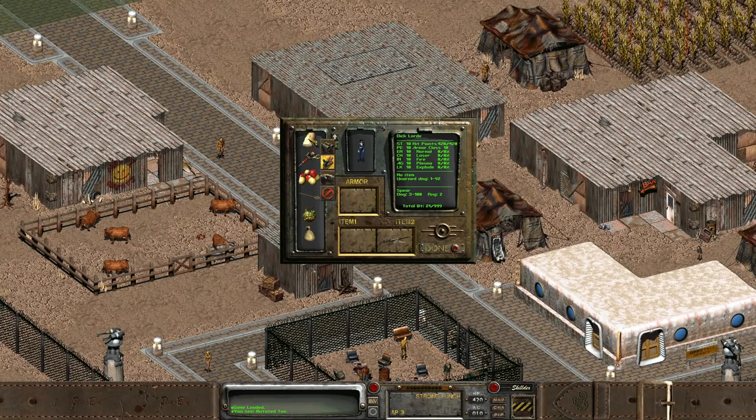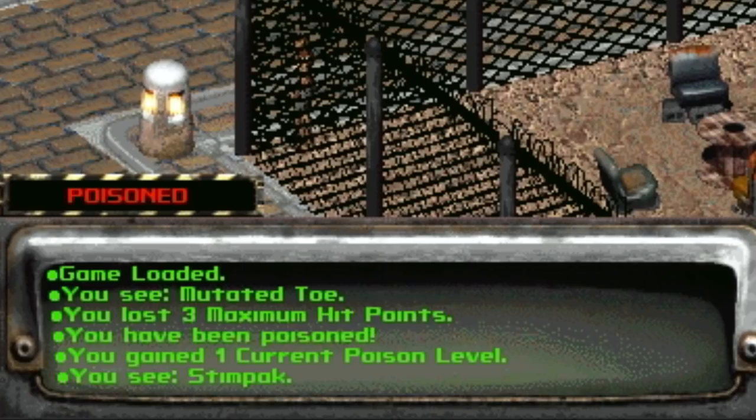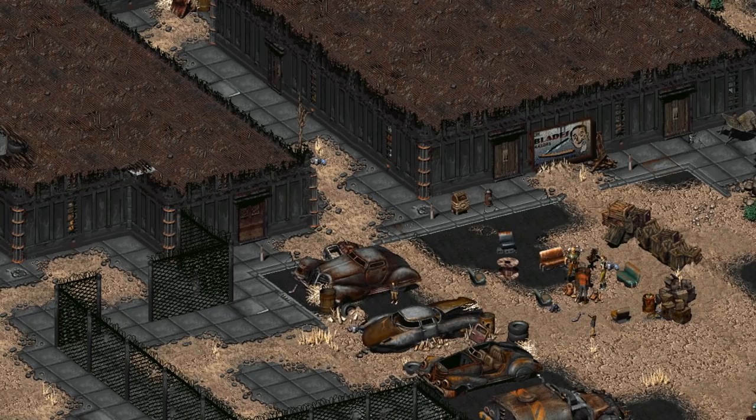However, the chosen one can consume the toe and receive a plus 2 poison level and a week-long period of negative 3 max HP. Still, it is quite the souvenir to carry around on your adventures, and you wouldn't want to be separated from such a special part of you.